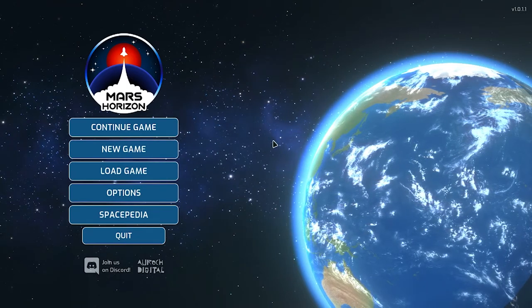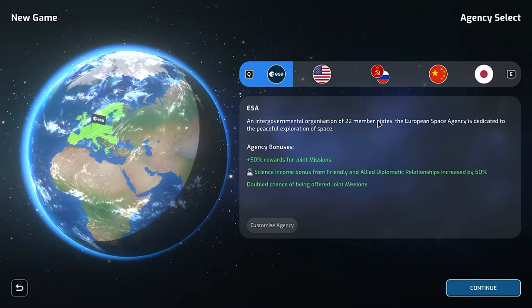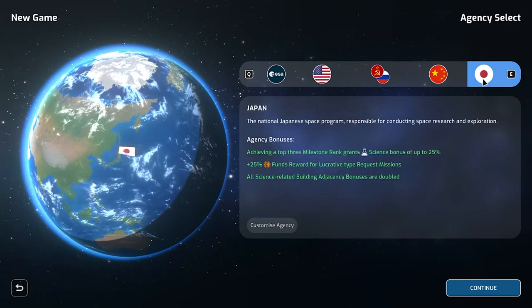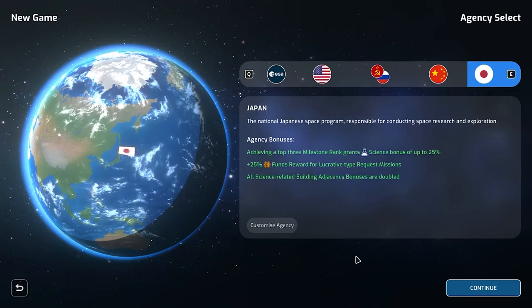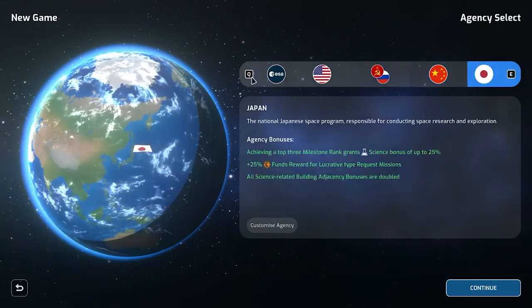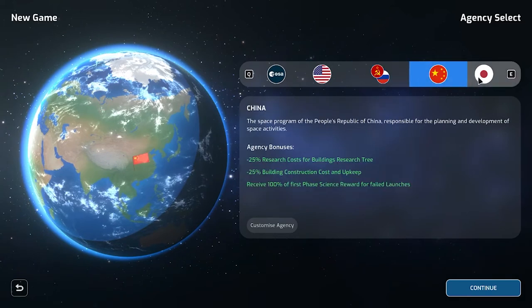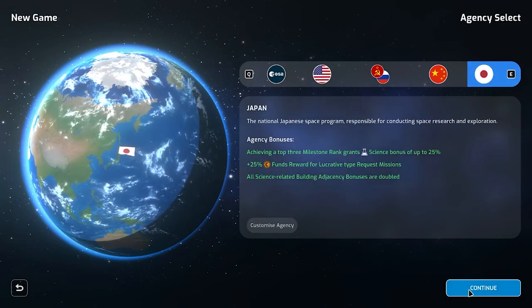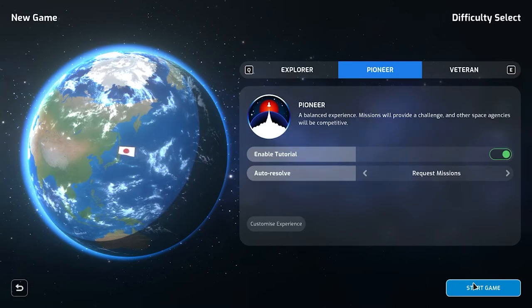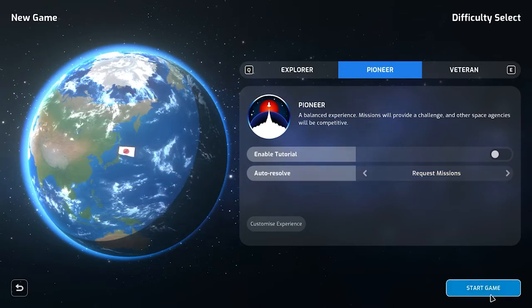We're going to start a new game and I want to cover all the basics quickly. I'm playing as Japan again so I know what to expect. We're already at odds with China, and America and the Soviet Union will be going pretty quickly too. I'm hoping to do a little better this time. We'll go Pioneer with auto resolve available.